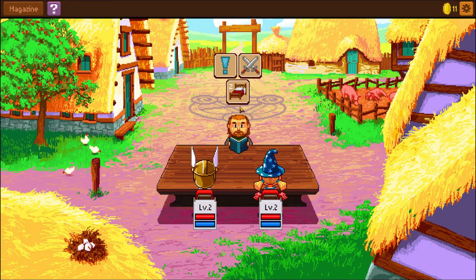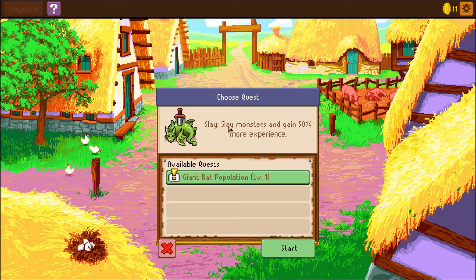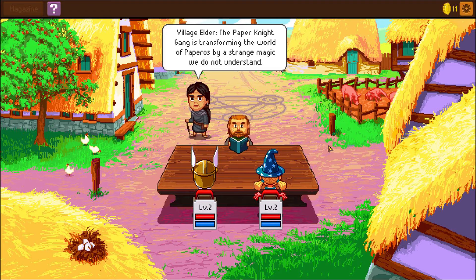We're going to close this and go back. Let's talk to you. Let's try a quest. 'The giant rat population — slay monsters and gain 50% more experience.' Okay, cool. I'm gonna do that. And we started a quest.